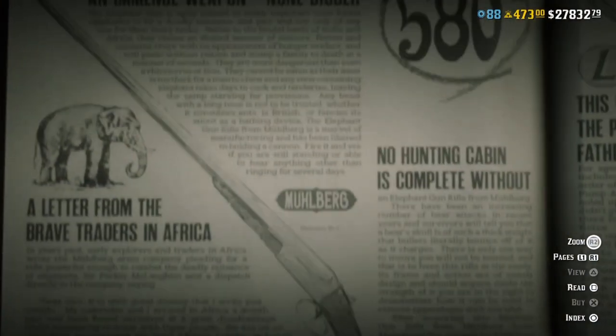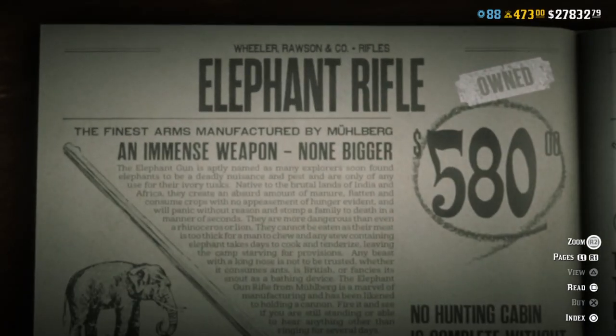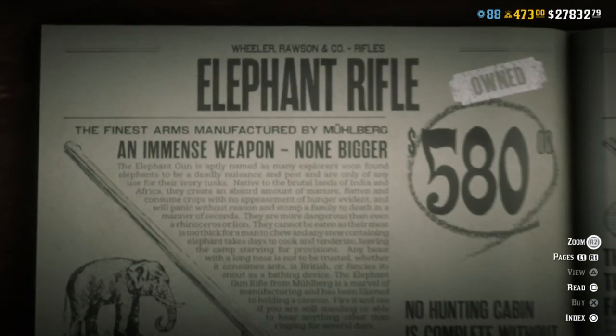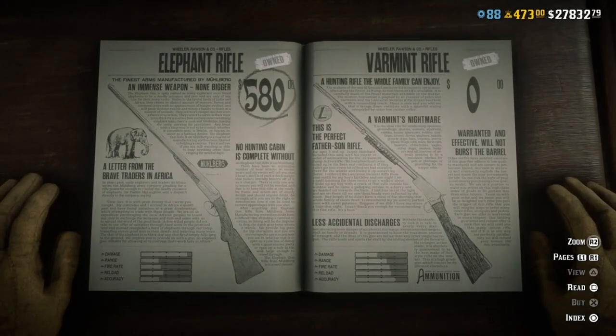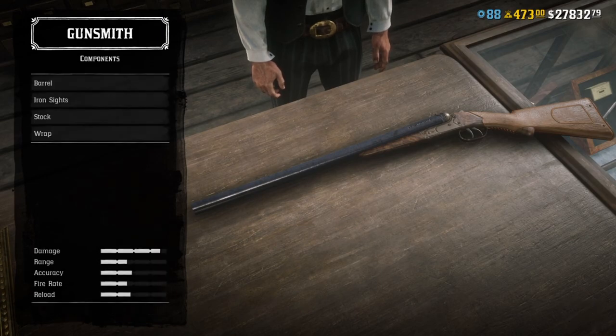Hey, what is up you guys, Vakasm here and welcome back to another Red Dead Online video. I'm excited to tell you that Rockstar with its redemption mode today introduced a new rifle called the Elephant Rifle and I already purchased it. It costs around $580, which is pretty great for a gun like that. So let me show you its customization a little bit.